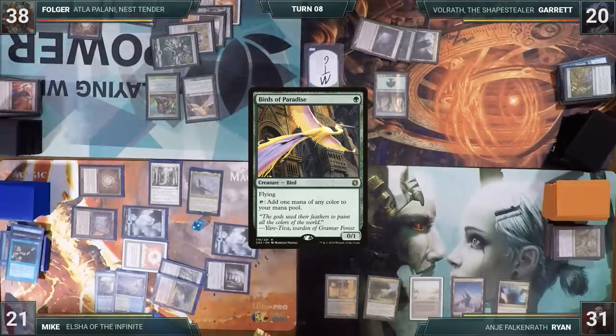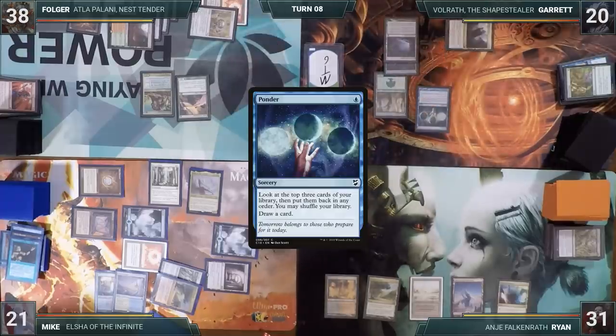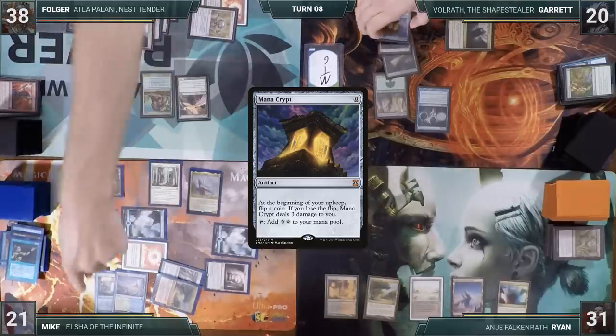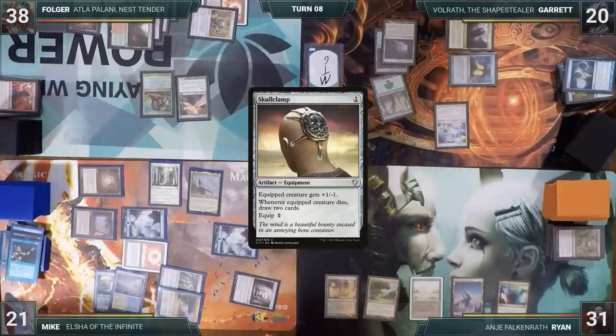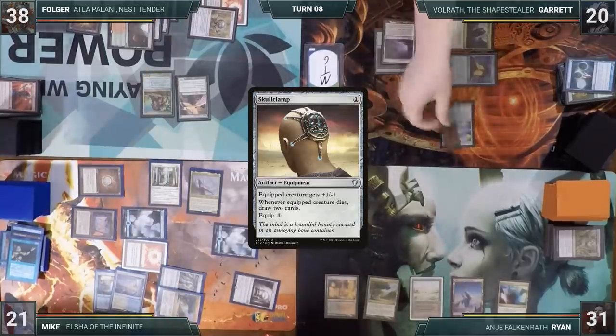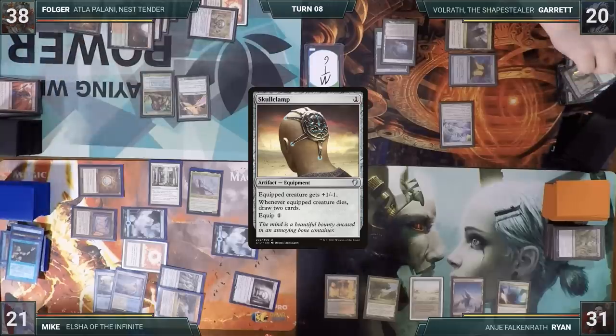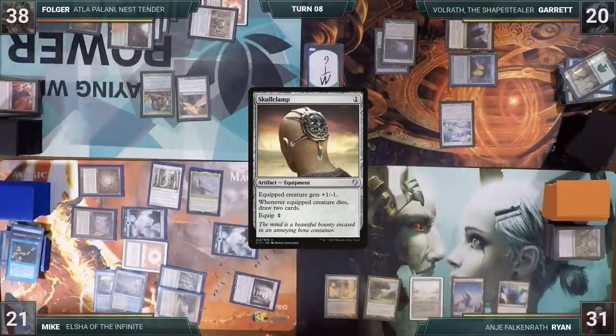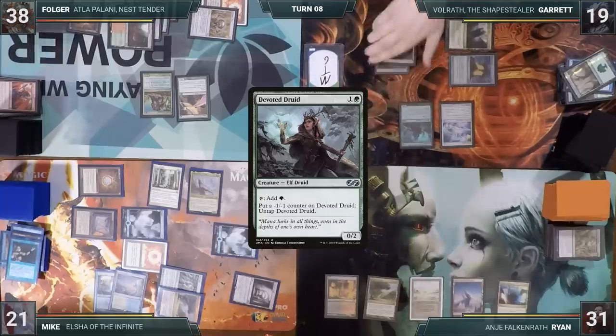Garrett starts off his turn by casting Ponder — looks at the top three, rearranges, and draws a card. He casts Mana Crypt and follows up with Skullclamp. He clamps his Dryad Arbor, killing it. Mike reminds him that Rest in Peace prevents death triggers, so he doesn't get to draw. Bummed out, Garrett casts a Devoted Druid and ends his turn.